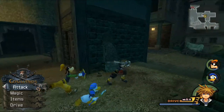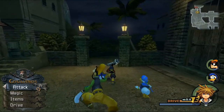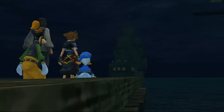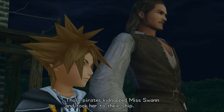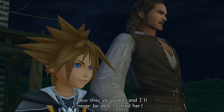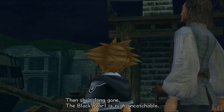That's pretty much everything we can get here, so let's go ahead and head to the harbor. We're too late! Those pirates kidnapped Miss Swan and took her to their ship. Now they've sailed, and I'll never be able to find her. Then she's long gone — the Black Pearl is nigh uncatchable.